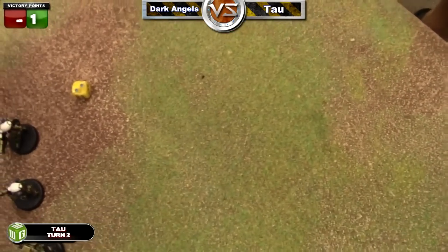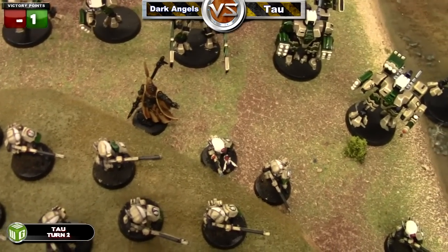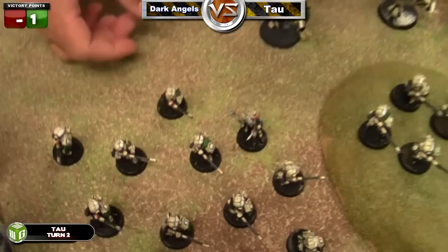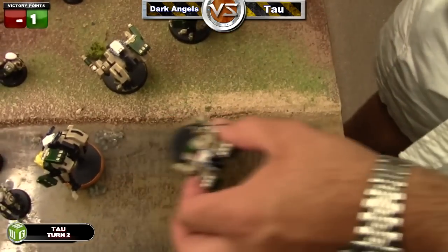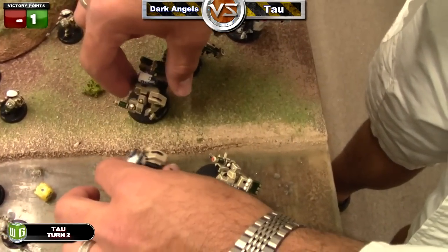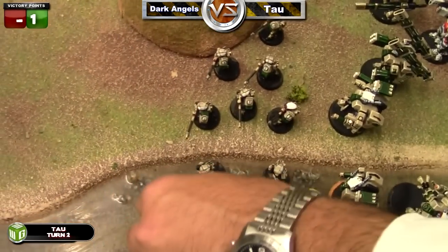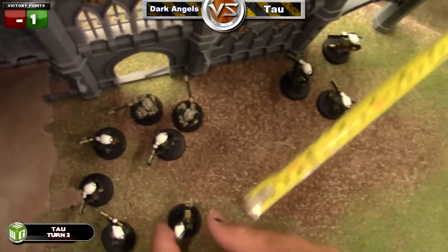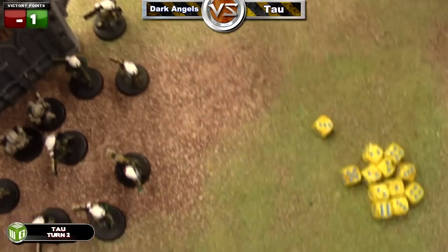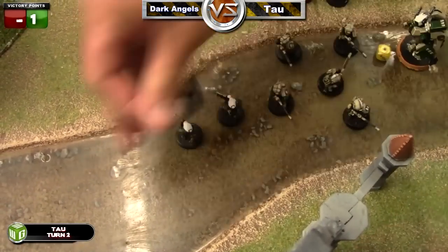Welcome back to part two of this battle report. It's time for Tau turn two. Rolling for reserves, his far scythe does not come in but his Necron flyer does. He flies it in and moves his fire warriors back slightly to turtle them up in case of an assault, so he can overwatch with everyone. He then moves his pathfinders and runs them five inches to get very close to the fire warriors, putting them out front.